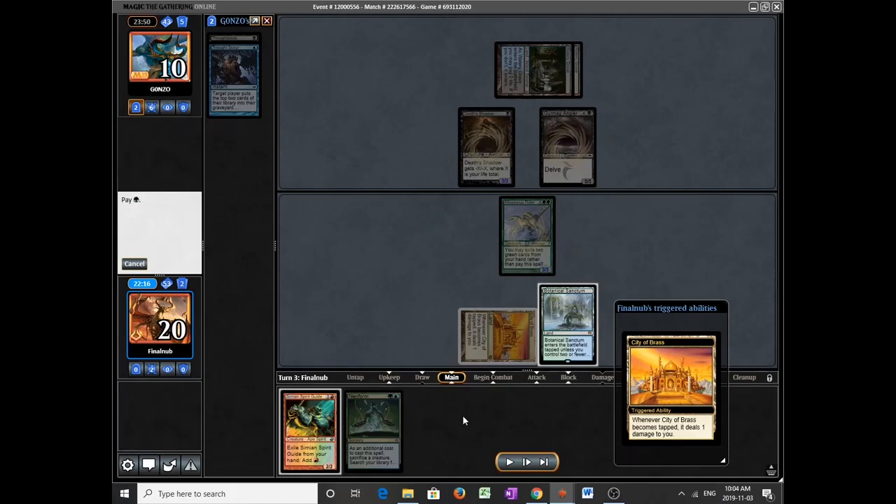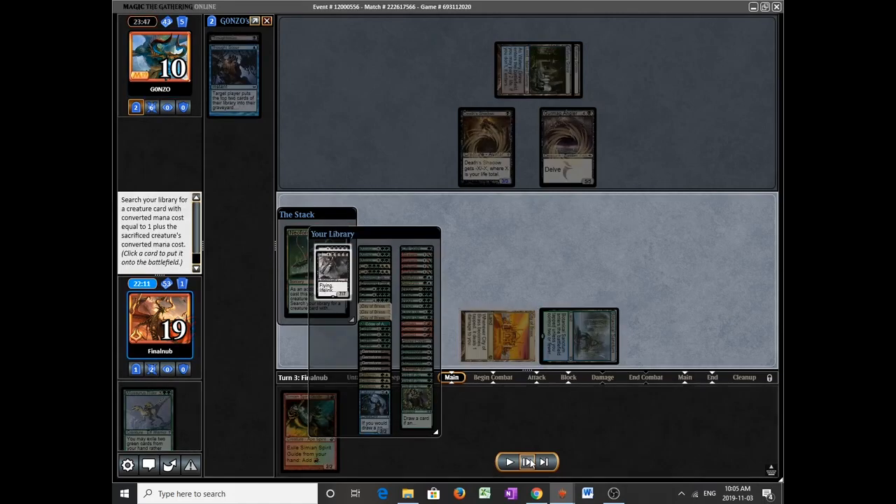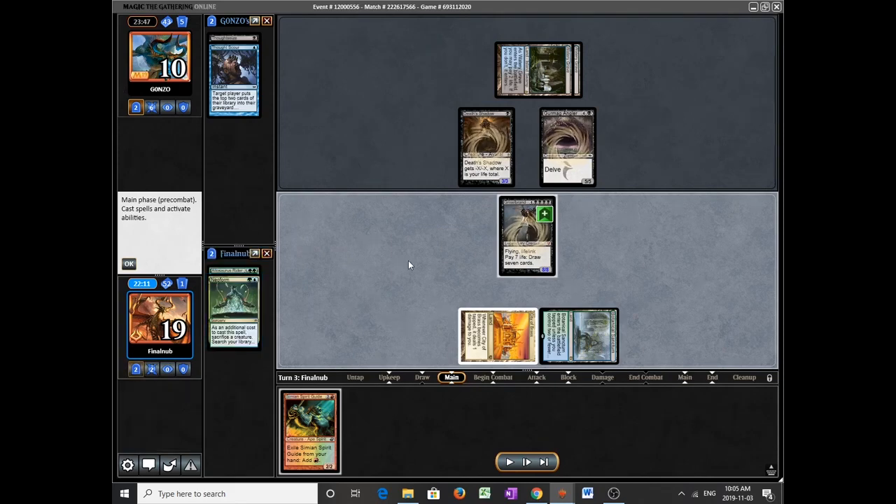On Magic Online, all you need to do is click Neoform first rather than tap first — which is what I did here, as you can see. I got lucky here, but the game's not over, even though I think Grixis Shadows will be pretty hard-pressed to beat an 8/8 lifelinker on turn 2.